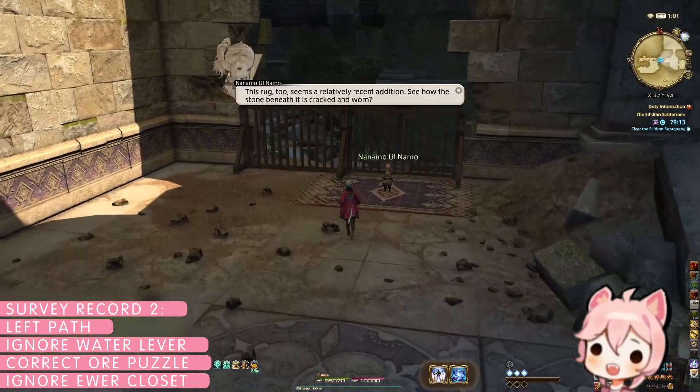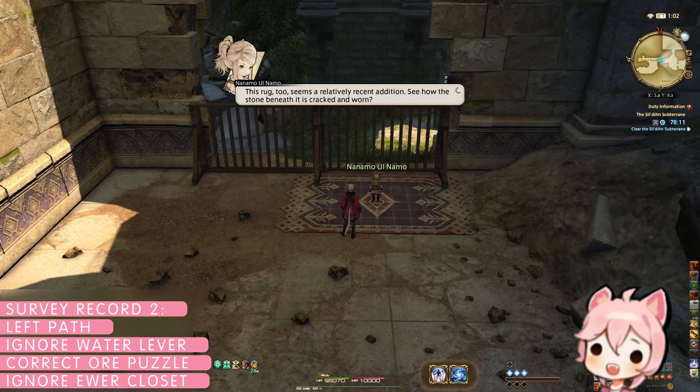This time, after teleporting, do not open the door containing the ewer. Instead, follow Nanamo to the gate and defeat the boss.